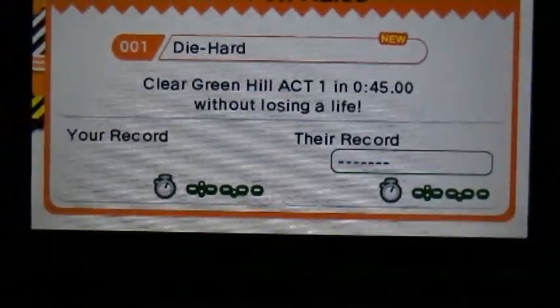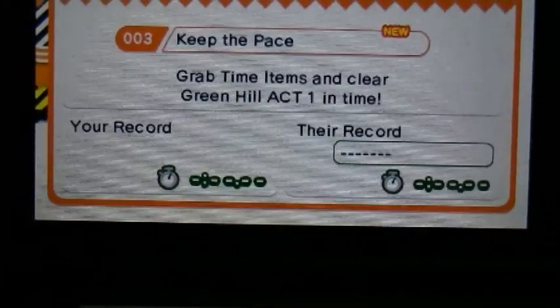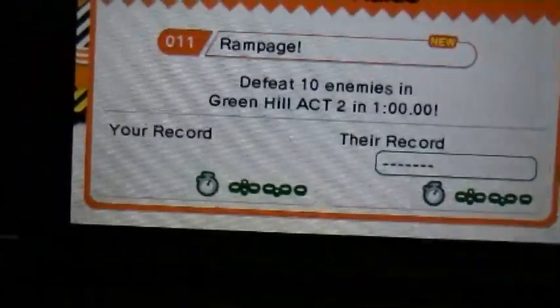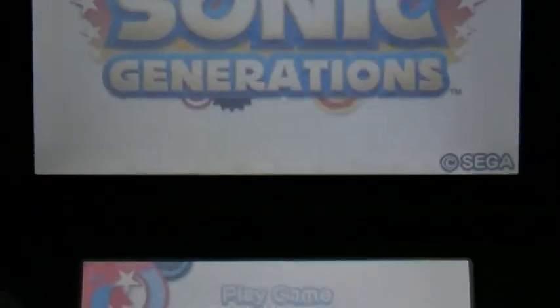For example, you've got this one here — Die Hard: Clear Green Hill without losing a life, and you've only got 45 seconds. Then there's Grab Time Items and Clear Green Hill in time. And there's also Defeat 10 Enemies in Green Hill Act 2, and you've got a minute to do it.